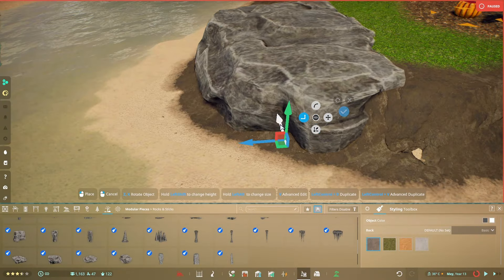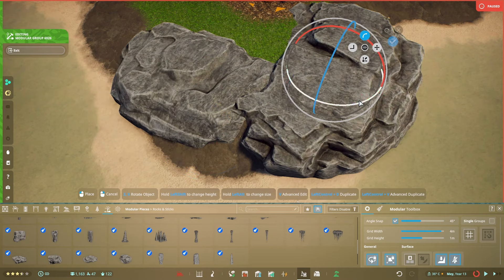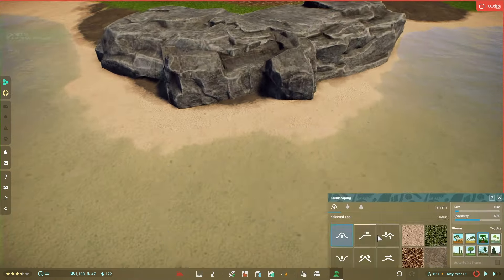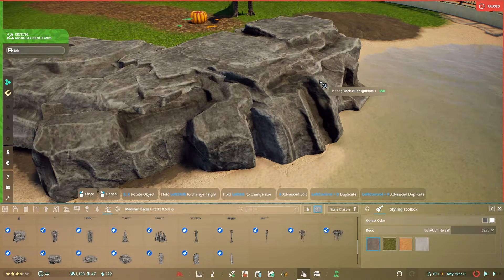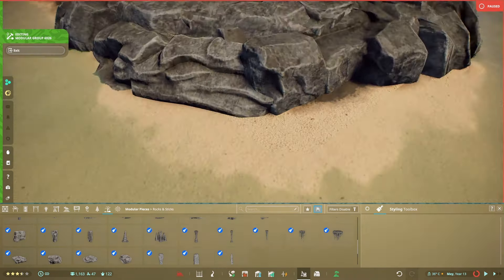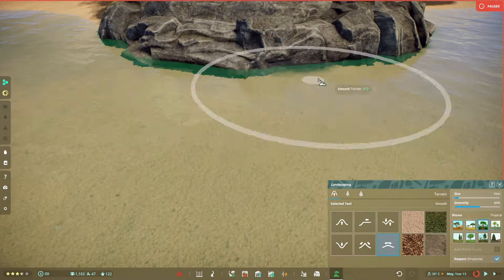I didn't want this to be like other builds — I wanted it relatively flat. I didn't want it to the point where a Carcharodontosaurus could walk down on the rocks, although they're still able to. The look I ended up with was pretty good — basically rocky outcrops in the water.